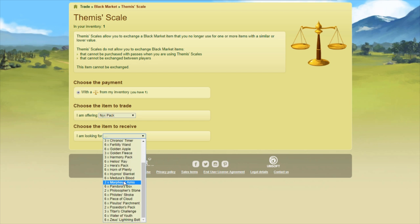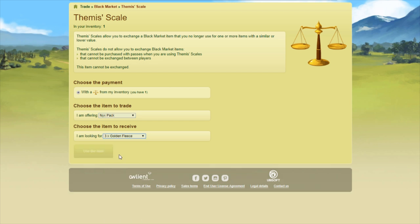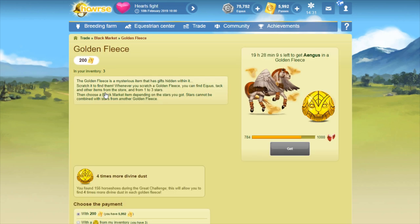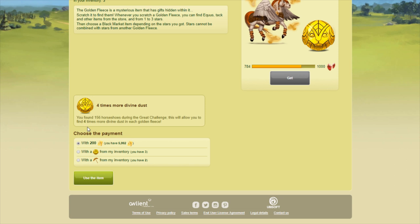So this is my last Nyx pack Themis scale combo and fleeces. I thought about saving these in case the gemstones came back sometime in the future, but they're currently in the middle of re-releasing the legendaries and then the mythological divines. So I think it'll be a while before we see the solars and the gemstones again. Hopefully it'll be enough time for me to save up, because aside from Croatius, my only other holy grail divine I have left to get is a jade.